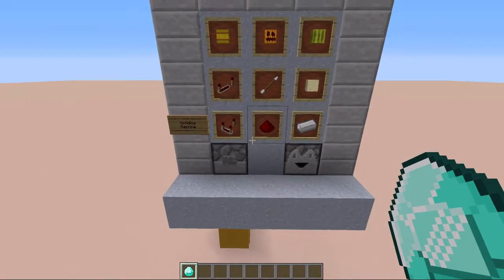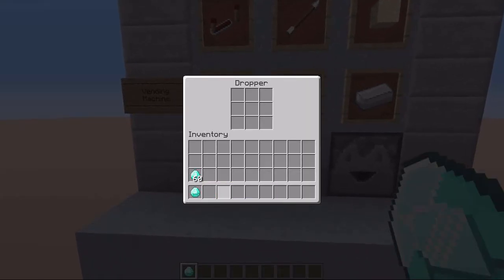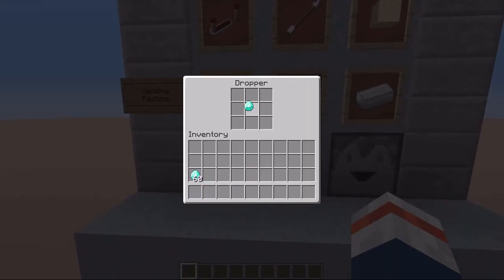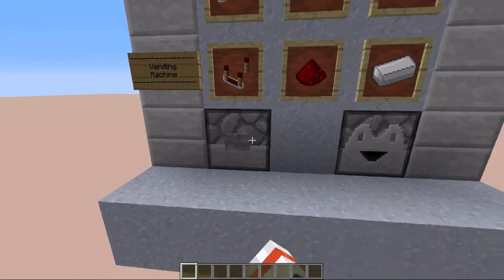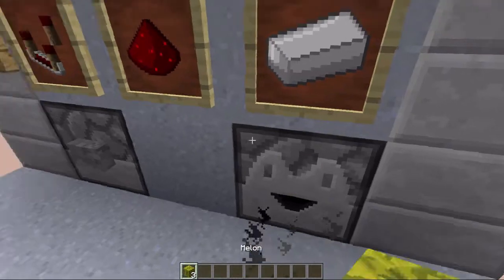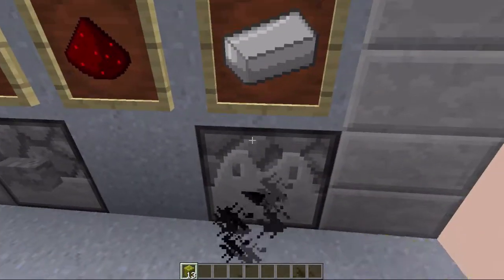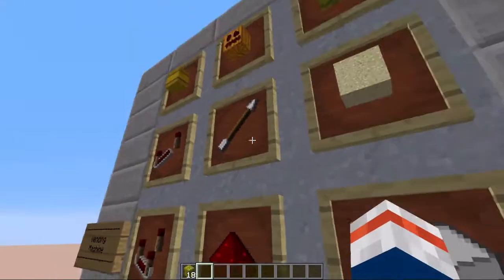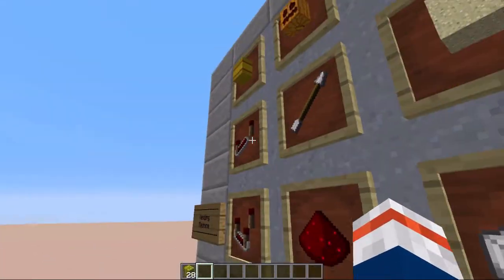This vending machine is quite easy to use. You just put in your payment — whatever you set it to — in this dropper right here, and that has to be one payment. Then we just hit the button and we get the adjusted amount of items that you can configure in the machine.